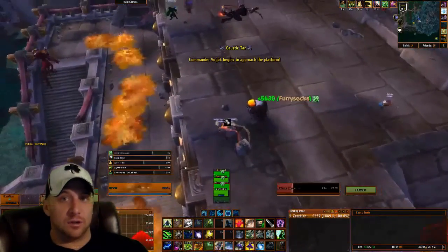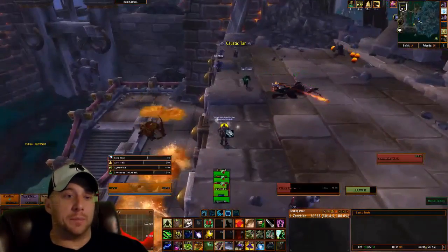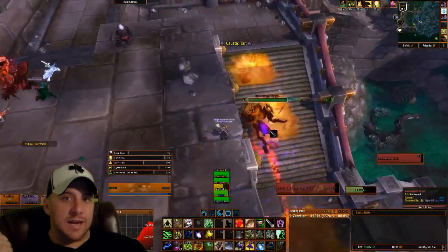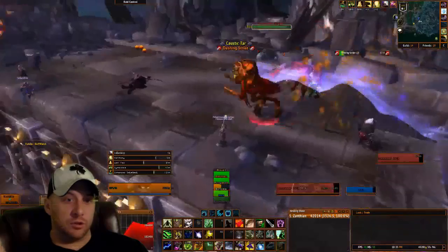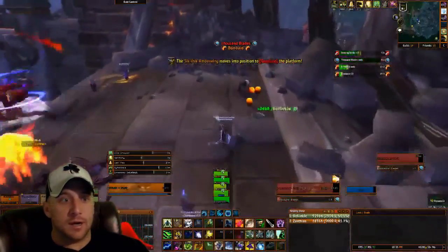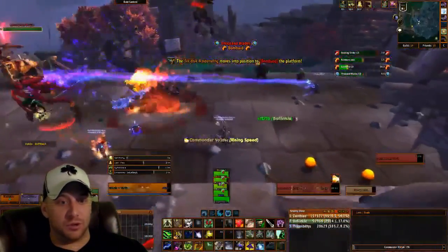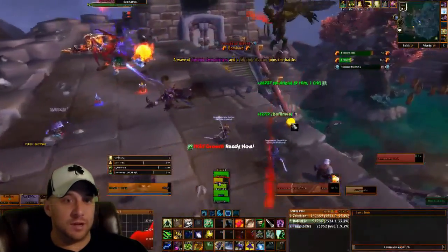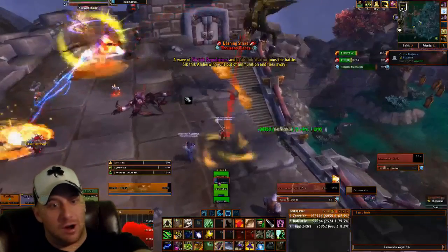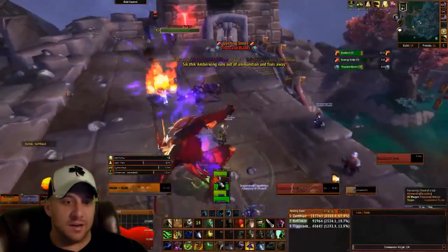This is the important part: you want to leave some of these little pools available — as a healer it's really your job to do this. If the boss is not in one of these puddles he gains attack speed and power, hitting faster and harder until you physically can't heal through it anymore, then he does a Bladestorm. We had all ranged DPS so only the tank got hit by it. Here I'm throwing a globule because of how hard the tank is getting hit, which slows down his attack speed back to normal.